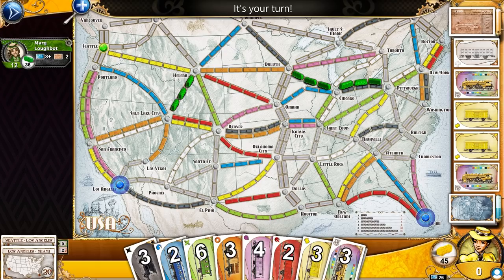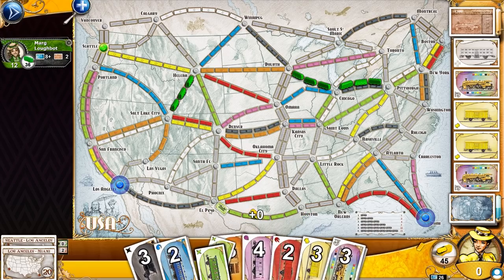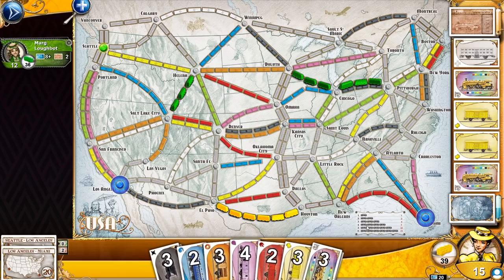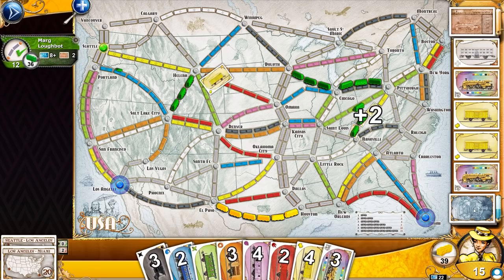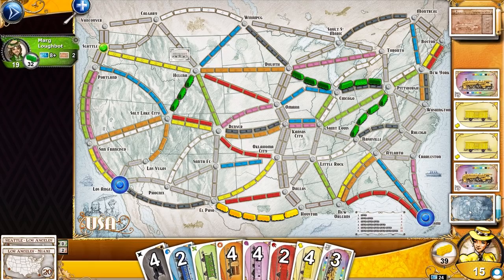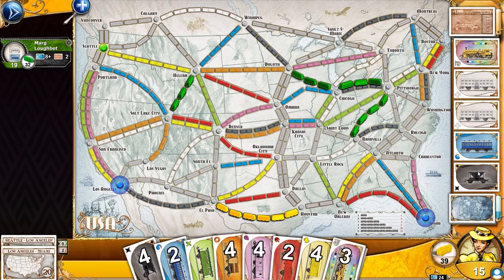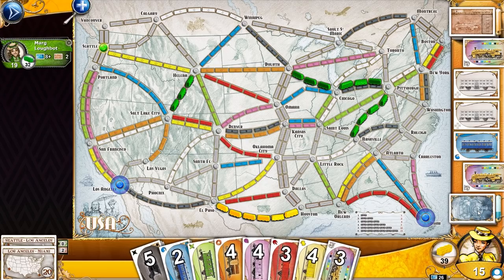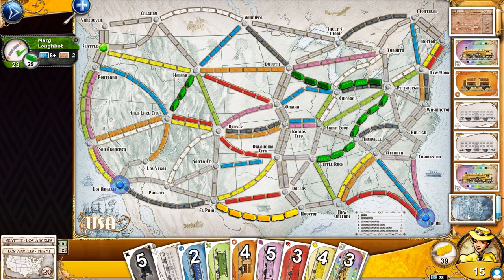What I'm going to do — and I can make this known because I don't think the computer player really cares — I'm making it known that I'm trying to take this lower path. If you have experience with the different tracks, maybe you'd think: is he trying to make a Los Angeles to Miami connection? I could really mess him up by connecting any two to Houston to New Orleans. Let's draw a couple more cards. I got black and orange — so I have more orange.